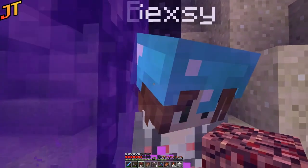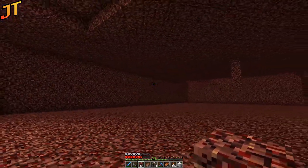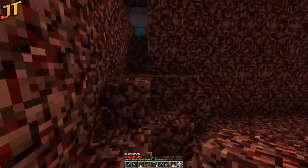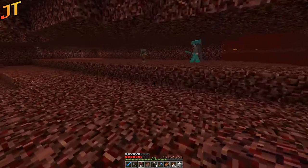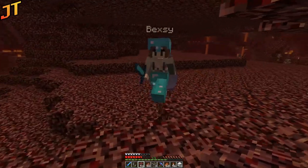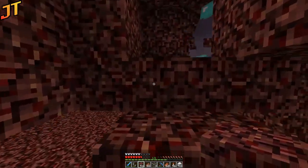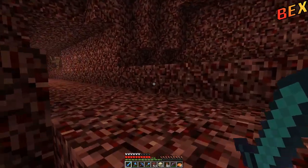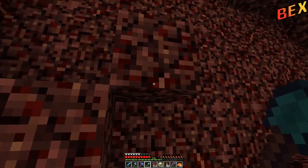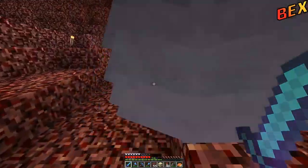That took so long - unbelievable, but brilliant! Should we clean up that portal or leave it? I think we could leave it for future use - other people on the LyfCraft server could use it to get the Uneasy Alliance advancement. Two people would help: one to take the aggro and one to push the ghast. The portal is marked by sand, right beside the spawn portal.